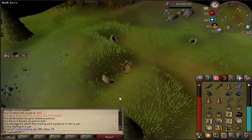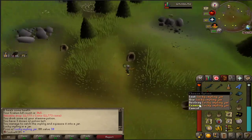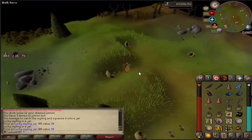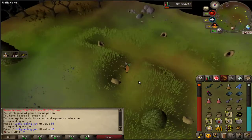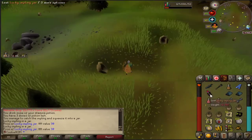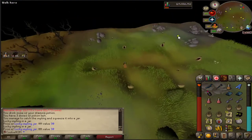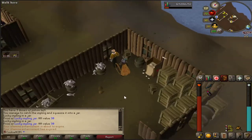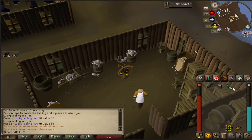I was just returning back from a kraken trip and I came across this imp — luckily I actually managed to get it. This is probably the first lucky imp I've ever seen on this account, so let's open it up and see what we get. Actually, we'll bank first in case it's something weird or wonderful.